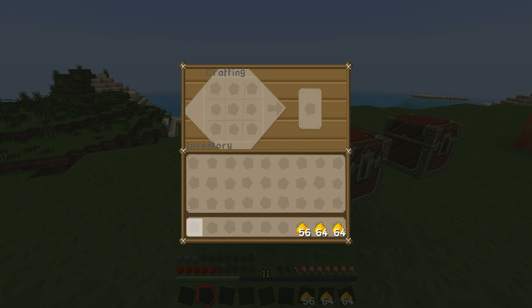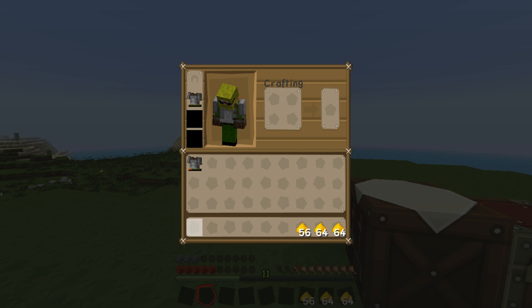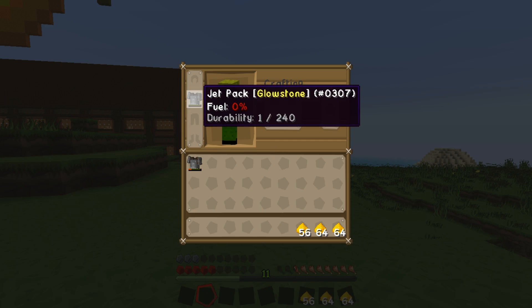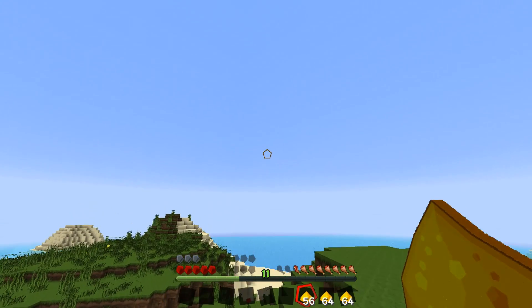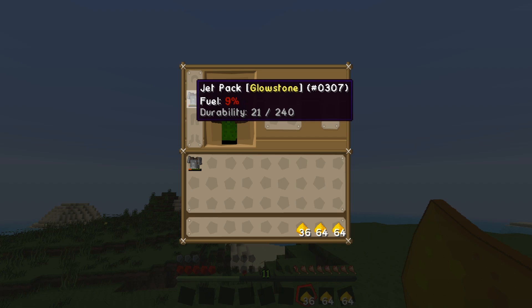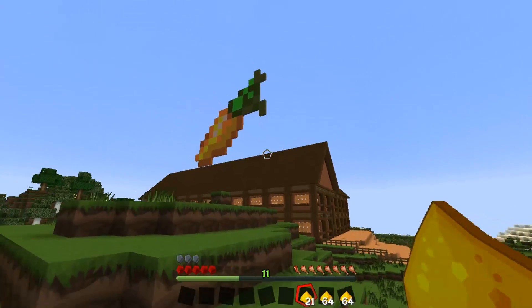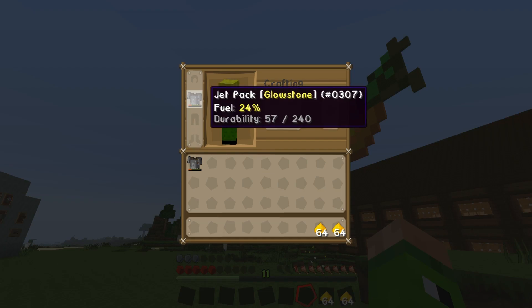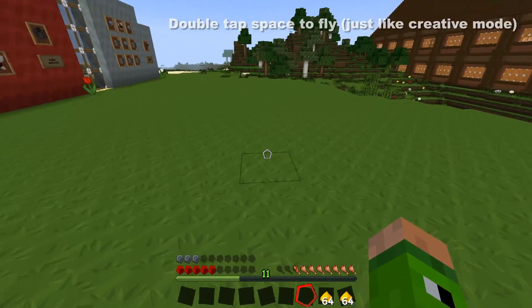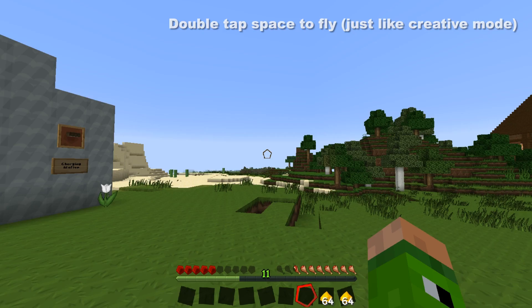I'll swap the jetpack on — take off the old one and pop on the new glowstone one. I'm now wearing it. To fuel it, hold the fuel item and right-click — you'll hear it ticking away. If I check now, the fuel is 9%. Fueling it with a full stack of glowstone gets me up to 24%, and that enables me to fly.